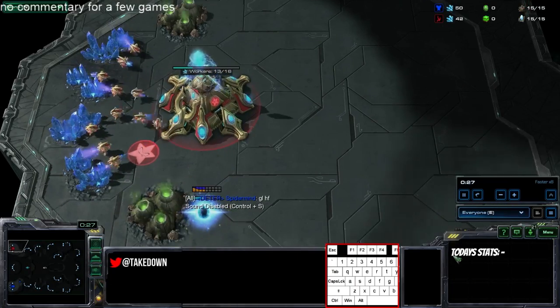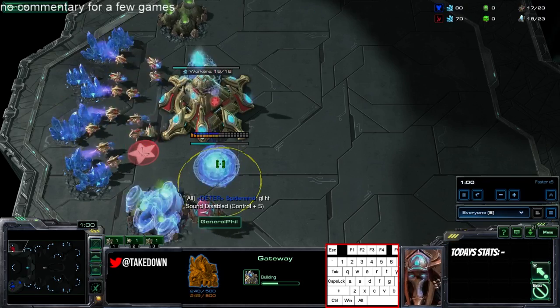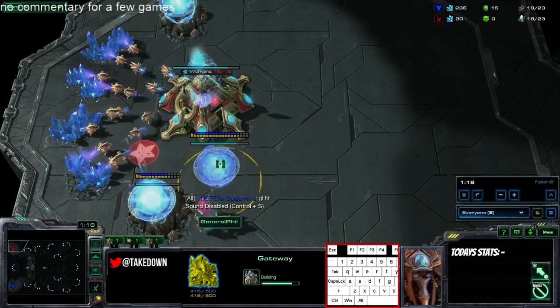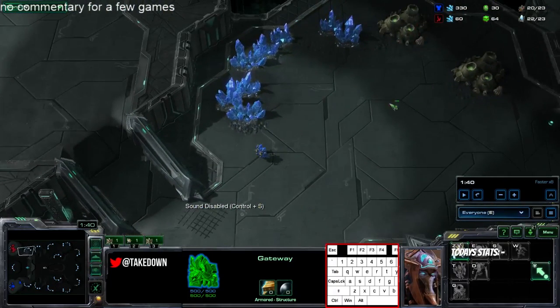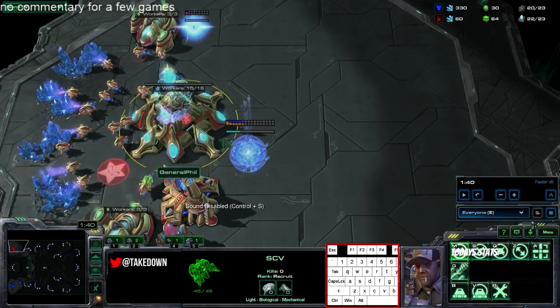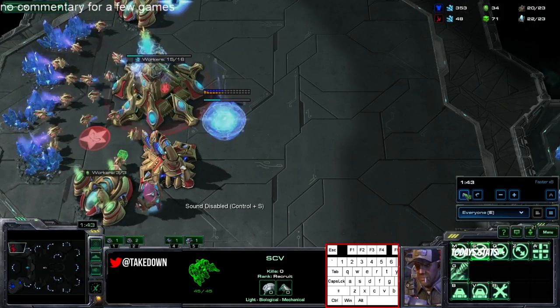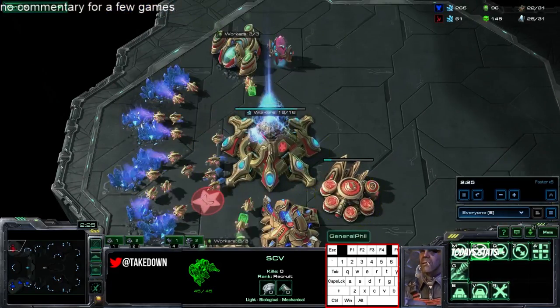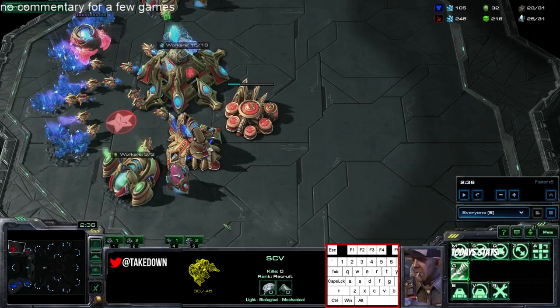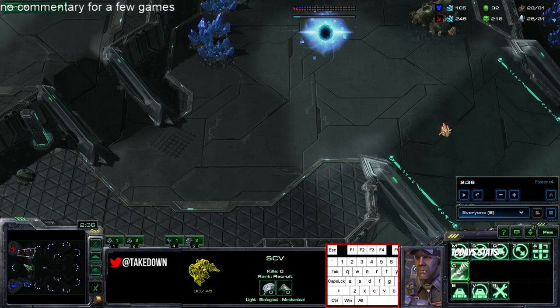The second pylon is pretty rare to proxy but can be used that way. The third pylon is an obvious proxy, though you don't need it to finish because the second base will finish in time to serve as supply. We're looking for his second or third pylon right now, and he ended up going for an expand.